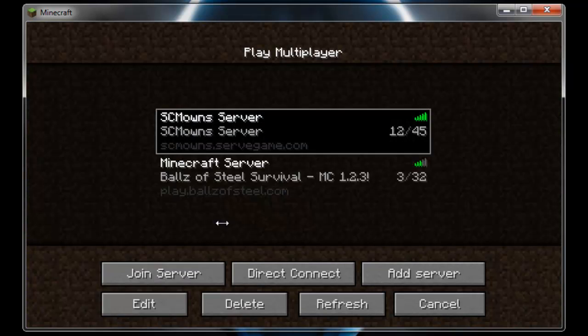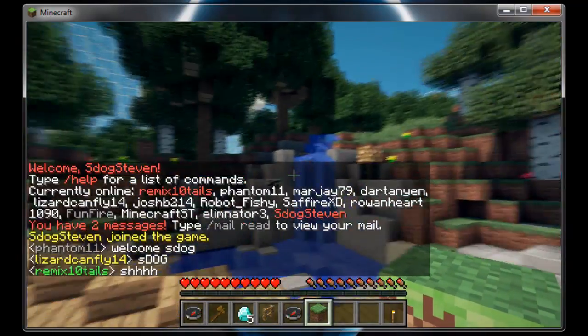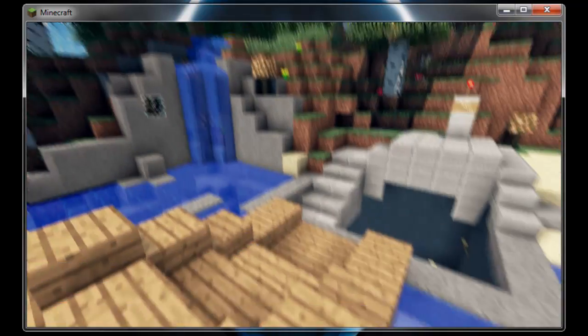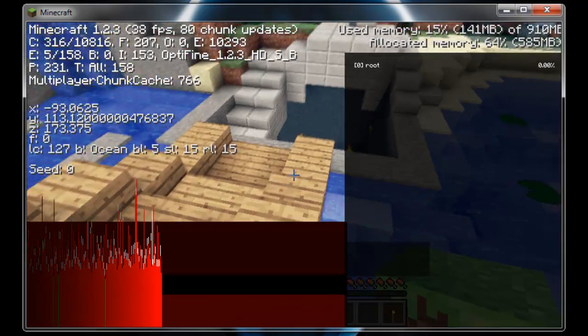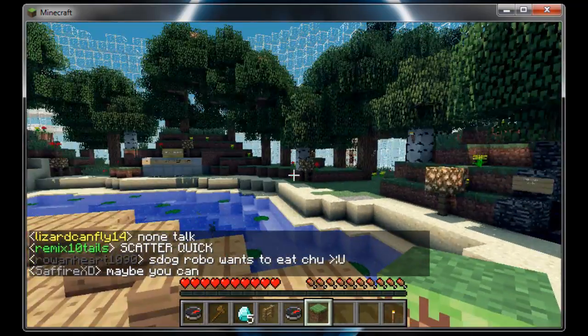It does work on multiplayer and single player. Let's go ahead and go on multiplayer and see if it works — I'm going to go on my server. It did work, and it looks beautiful. I'm going to press F1 to hide the chat. This is Sonic Aether's right here. Let me press F3 to show you that Optifine is installed — right here it says Optifine, so it did install. My FPS doesn't seem to be dropping too badly. It's really awesome.